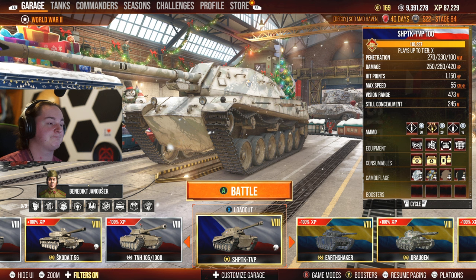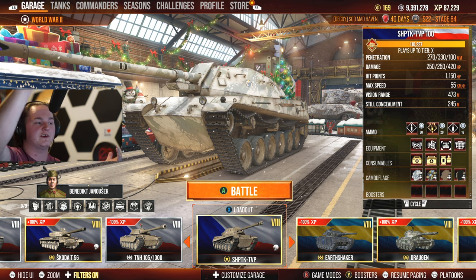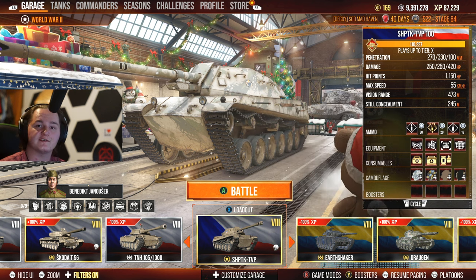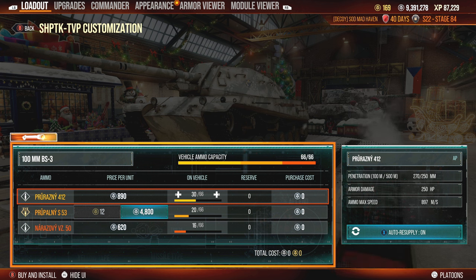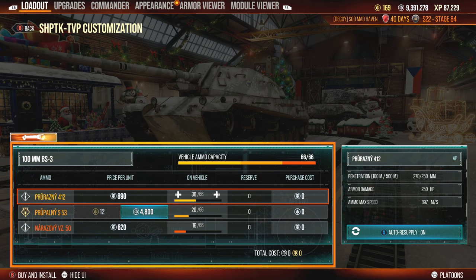That's pretty much it on the TK-TVP100. I love this tank and my goal is to 3-mark it. Whenever I think about grinding silver, this is probably one of the better choices — your standard shells are 890 silver and your premium rounds are 4,800. That's a little atrocious given 250 alpha, but your standards are 270 penetration and you can make them work really well.